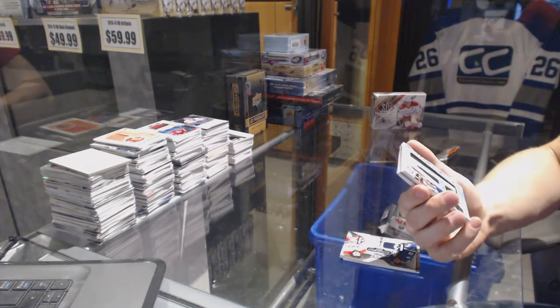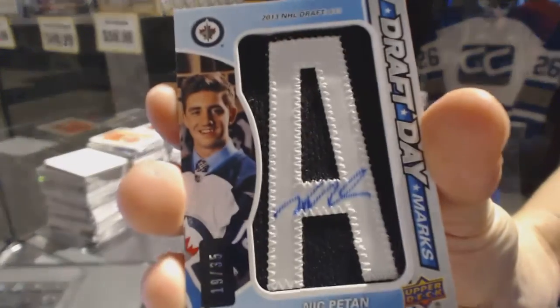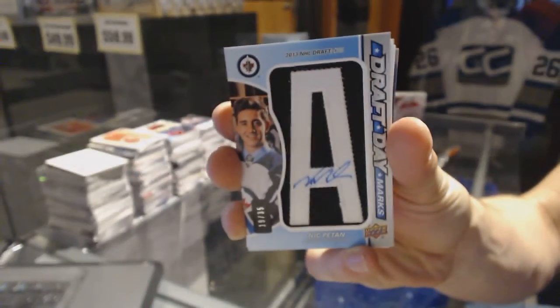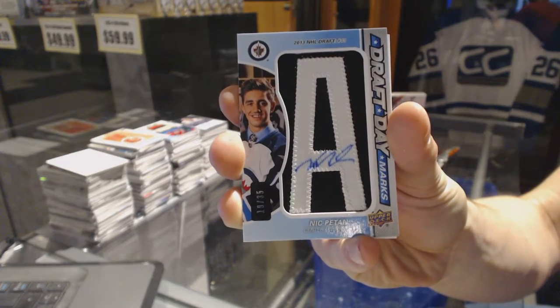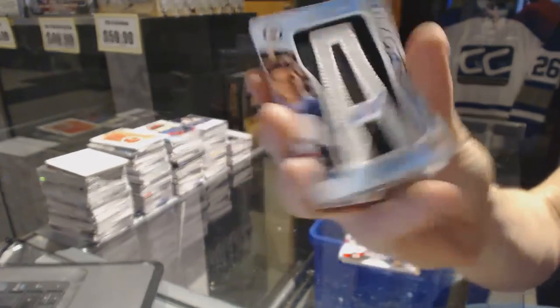Draft Day Marks, numbered 19 of 35 — Nick Pettin.